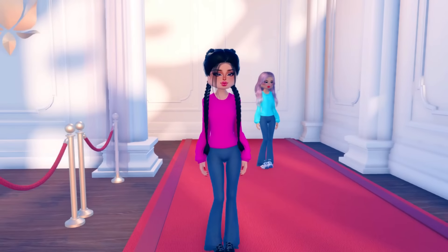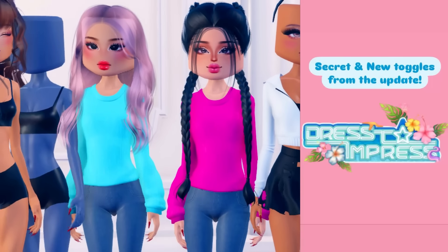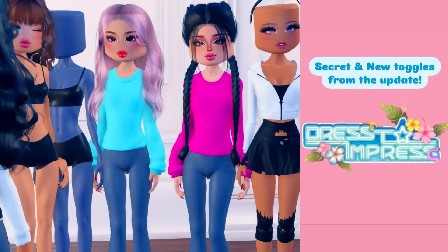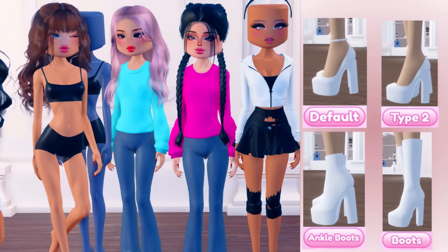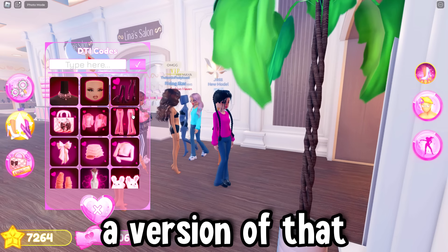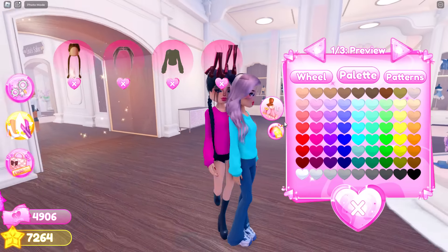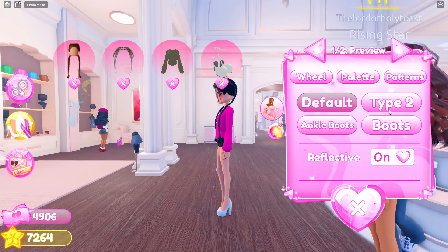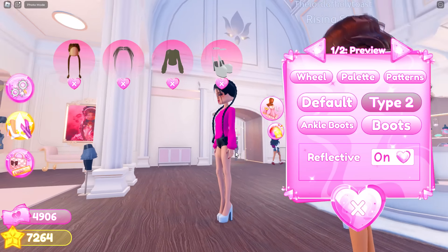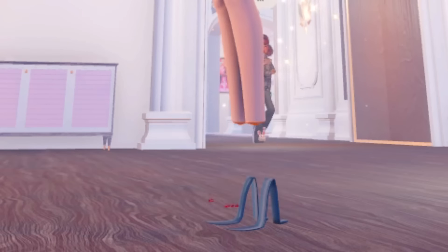There are a lot of things that people are discovering that have been released into the game. There are a few things we did not even notice in the new update. Look at these heels — I use these heels all the time. I think this version is for people who do not have VIP. These are the high heels right here. There's a type two with none, ankle boots, and boots.